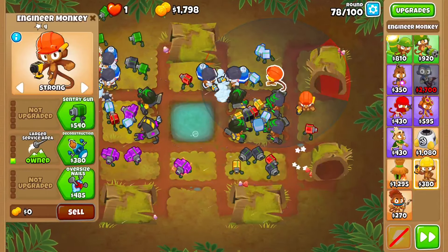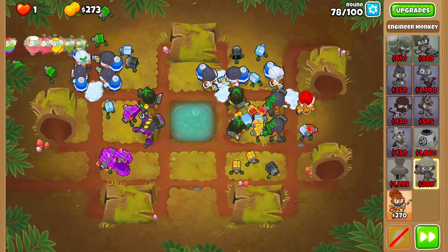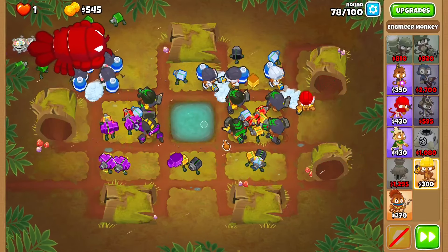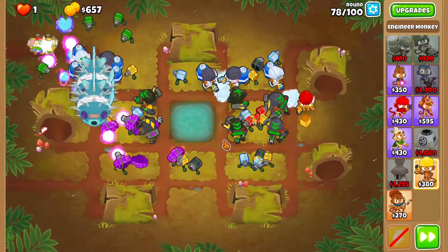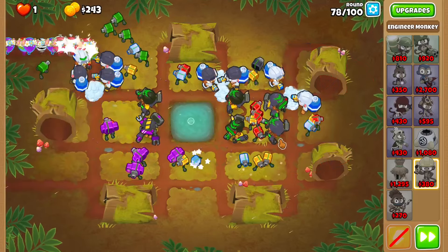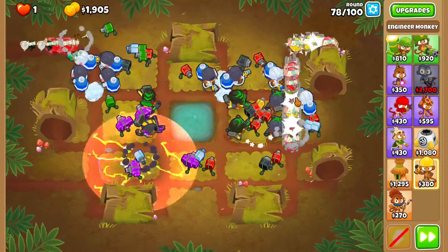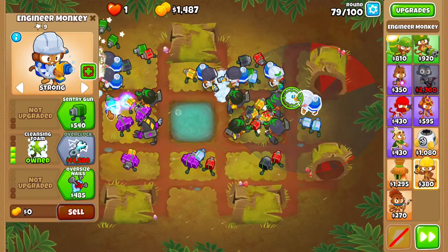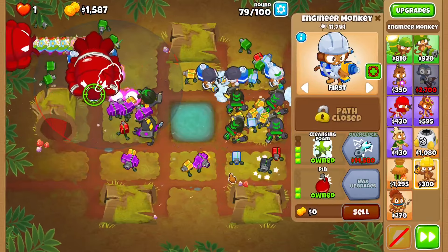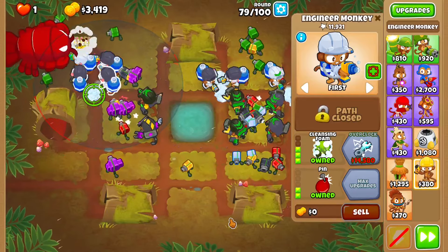We didn't do that poorly, surprisingly — for only using engineers, at least. There is a ton of Camo Ceramics on this wave, which I'm kind of worried about. But we did just fine. And I'll also show you round 80. I think what we're gonna be doing now is saving up to get this to an overclock, because I think we should probably try to get an overclock now.